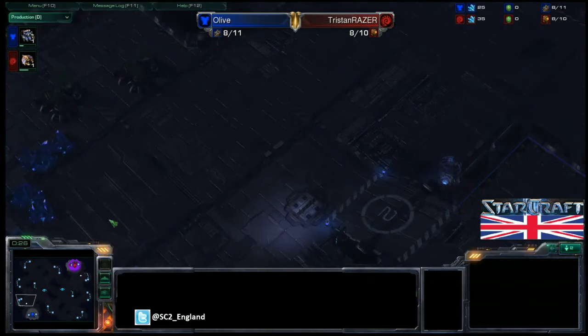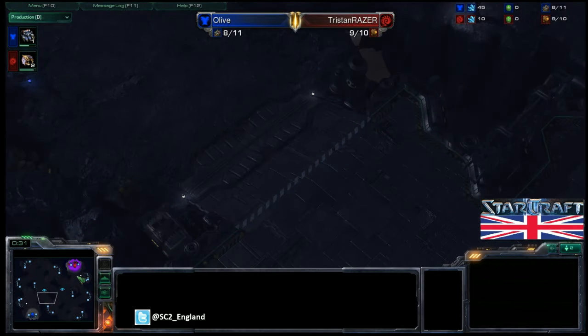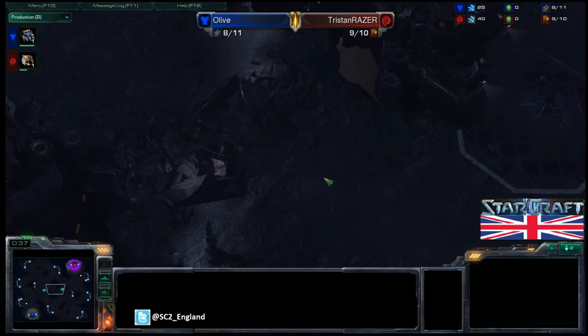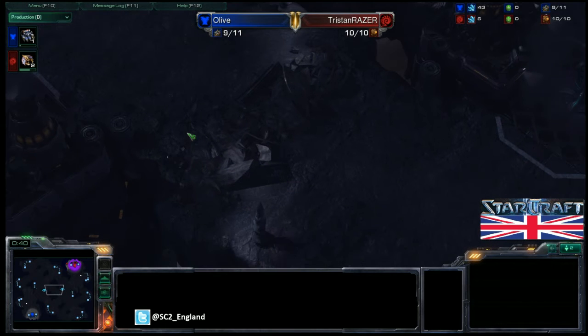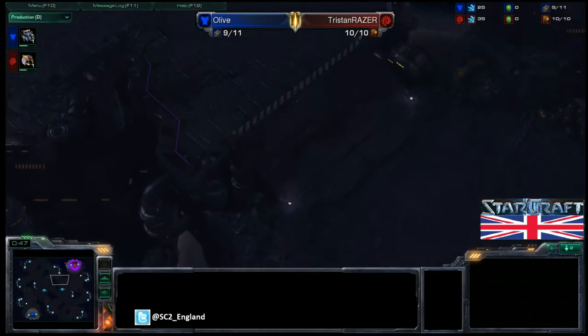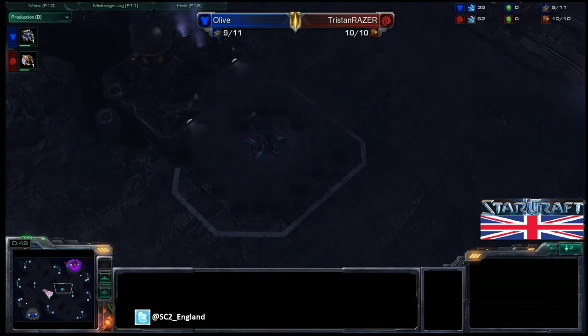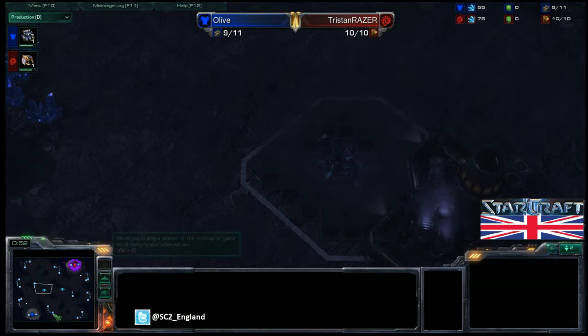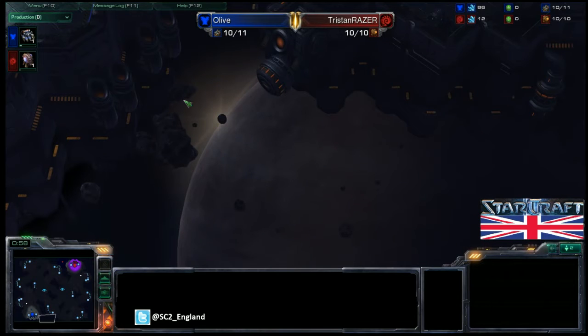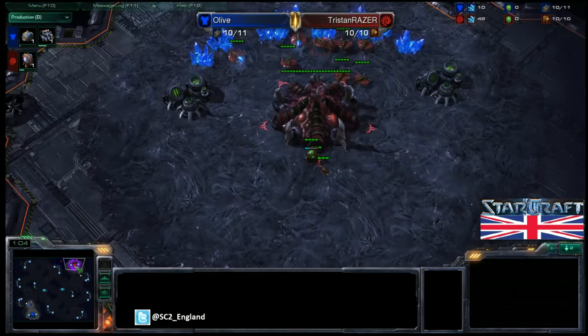This is a really cool map — GSL Daybreak. You've got quite a long rush distance to get to your opponent's base, made longer by rocks in the middle of the map which can be taken out later to give a shortcut. The watchtowers give great vision of every access point to your base, so holding these is very important. There's also open ground behind the base, so drops and air play can be very effective.